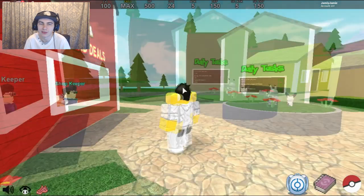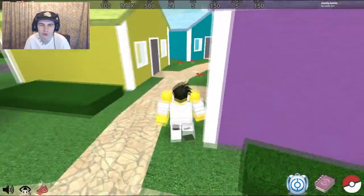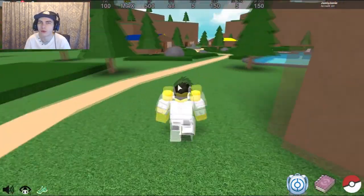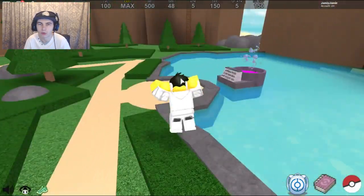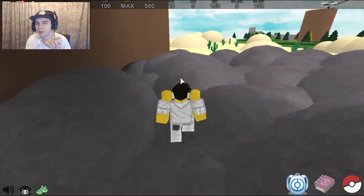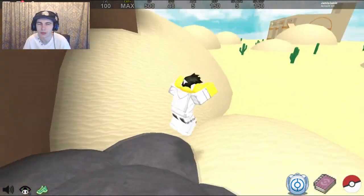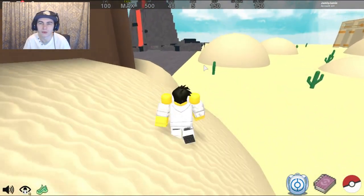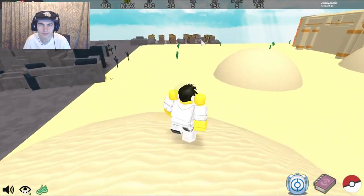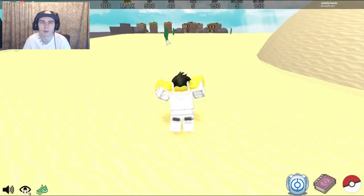Anyway, in today's video I'm going to be showing you exactly where to get these legendaries. If you're just spawned in as a trainer, you don't necessarily need to be a trainer to go to them, but I'll show you the way from spawn. To get Reshiram, all you want to do is go to the volcano — there's going to be a town behind the volcano where you can do the Mr. Quest.